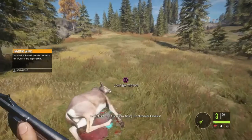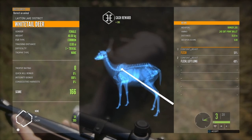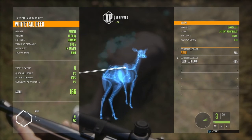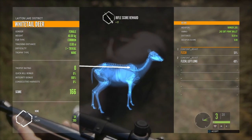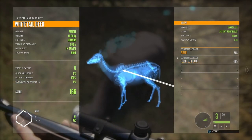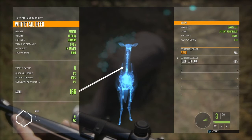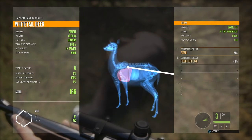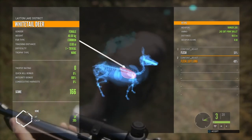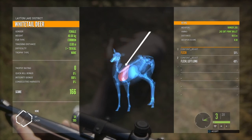Look at that — your first reserve trophy. Go ahead and harvest it. Confirmed trophy. Oh, it was the same one. First one was only a flesh wound. Second shot was a flesh and left lung hit. I guess these bullets don't penetrate very far because that would have been a spine shot and that would have dropped it. Score 166. I got 395 cash and 54 XP. No trophy.